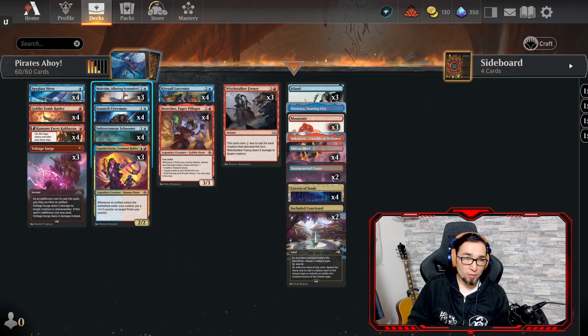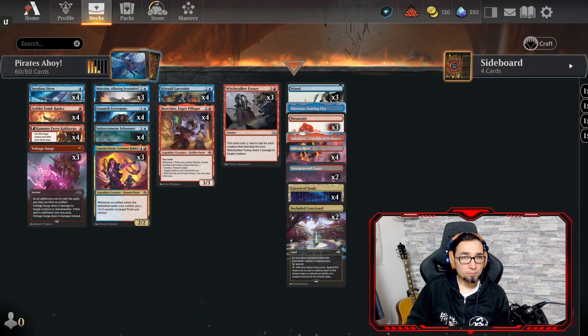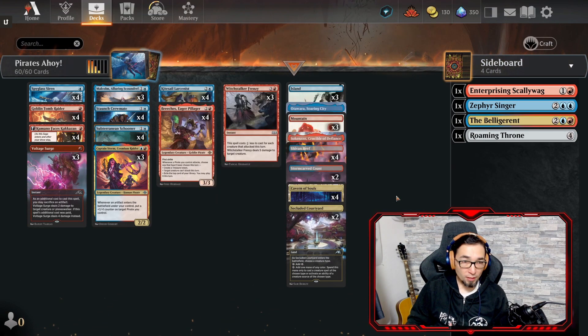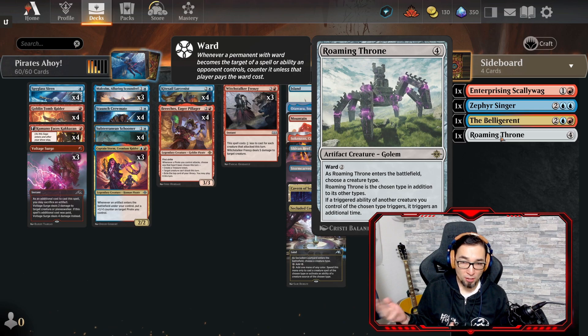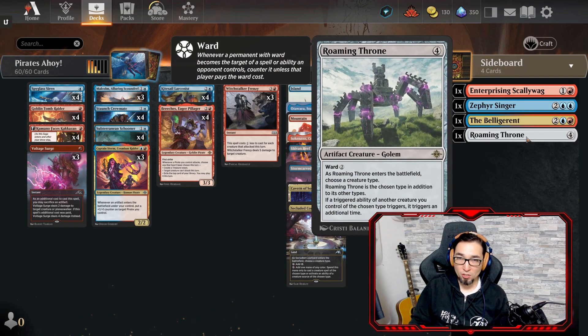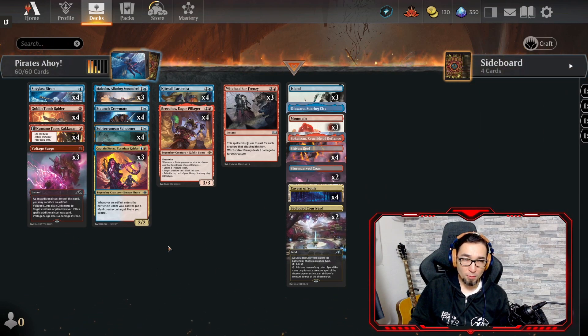I really like Captain Storm and I really like Malcolm, and having only two copies just didn't seem right — so I went three copies of those. I went up on one more Witchstalker Frenzy, and I removed the Roaming Throne and the Belligerent, which never showed up. Though before I started recording, Roaming Throne came up a couple times during my test plays. Roaming Throne is a 4-mana 4/4 with Ward 2, and when you play it, you choose a creature type — Pirates — and then any triggered ability of a Pirate triggers twice. But having a 4-mana creature felt like too much. I wanted to focus on the core of what this deck was trying to do, and I think it performed a little better that way.